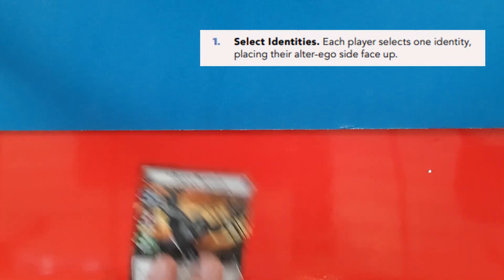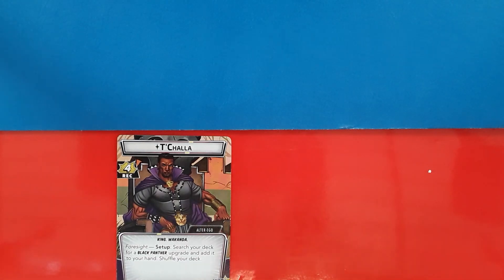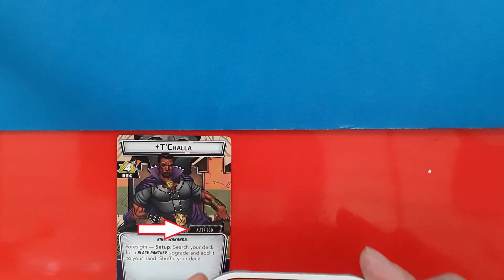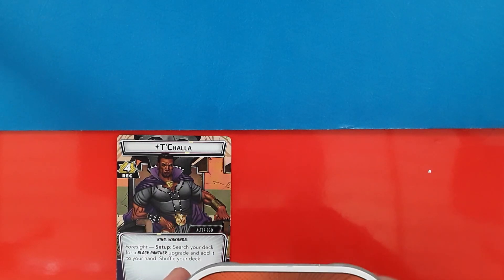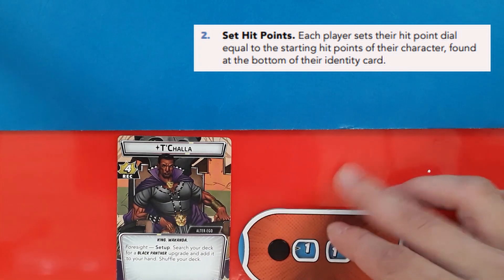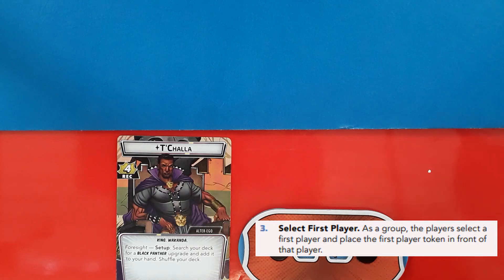The first thing you want to do when setting up is select your identity. The identity cards are two-sided, so make sure you're selecting the card with the Altered Ego label on the card. Then you'll need to set your hit points. Player hit point dials have blue dials with a red face, and they are the smaller dials. If you're playing with more than one person, select the first player now — the first player token looks like this.